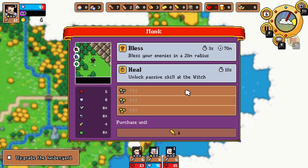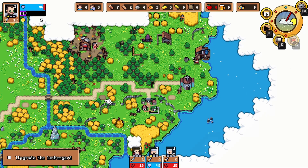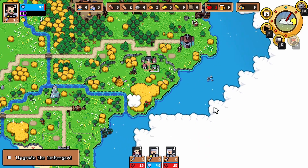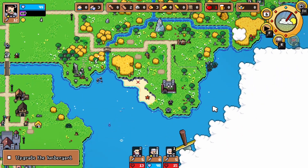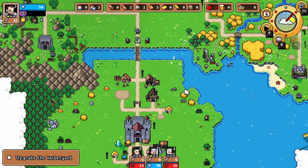We got a monk — support unit, obviously. He has a heal, but we got to unlock it at the witch. I don't know where or how we get the witch. We can bless, and he needs wheat. We can start with more berries — we don't have enough for that. Is there more wood? That would be good, but I don't have enough at the moment.